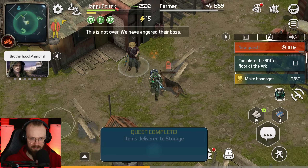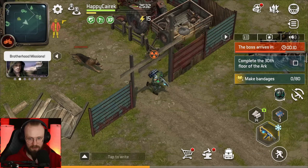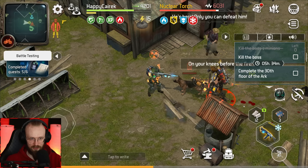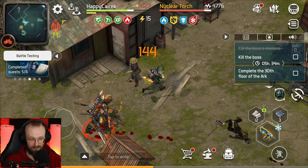This is not over — we have angered their boss. The boss is gonna be arriving in about 10 seconds. Before it arrives, I'll try to loot the bodies and get the rest of the loot. Let's also heal up. The boss is gonna arrive right now — there's the boss: Nuclear Taurus. The guy has probably over 7,000 health. That's not a problem — kill the boss's minions first.